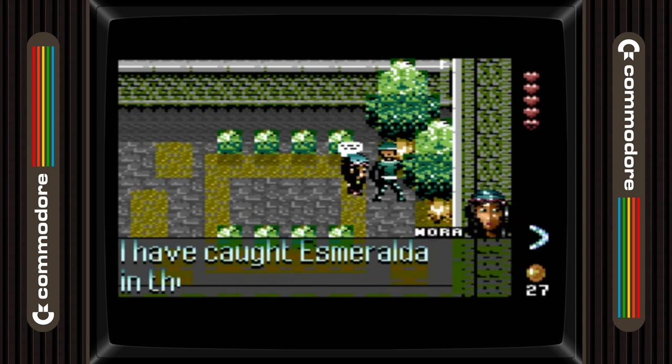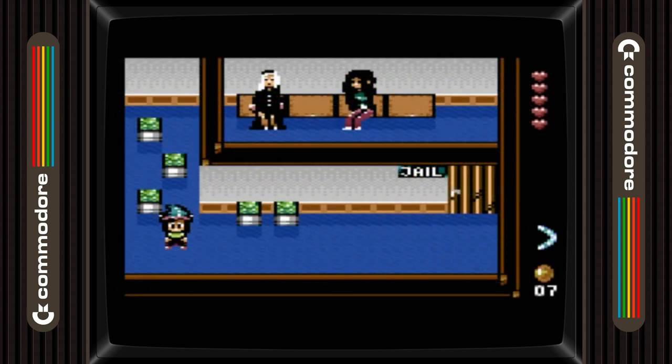It is here where Nora starts to get a hint that some of the people she meets are also somehow connected to her, and that perhaps there is a greater purpose to her day.